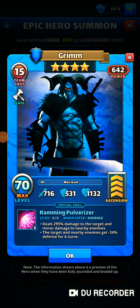Hey everyone, SlinksTigress here, and today I'm going to do a Hero Card Review on Grimm. Grimm is a 4-star Ice Hero. He's a classic stock hero, which means you can acquire him from your training camp. You can get him from the Epic Hero Summon or from the Ice Elemental Summon.